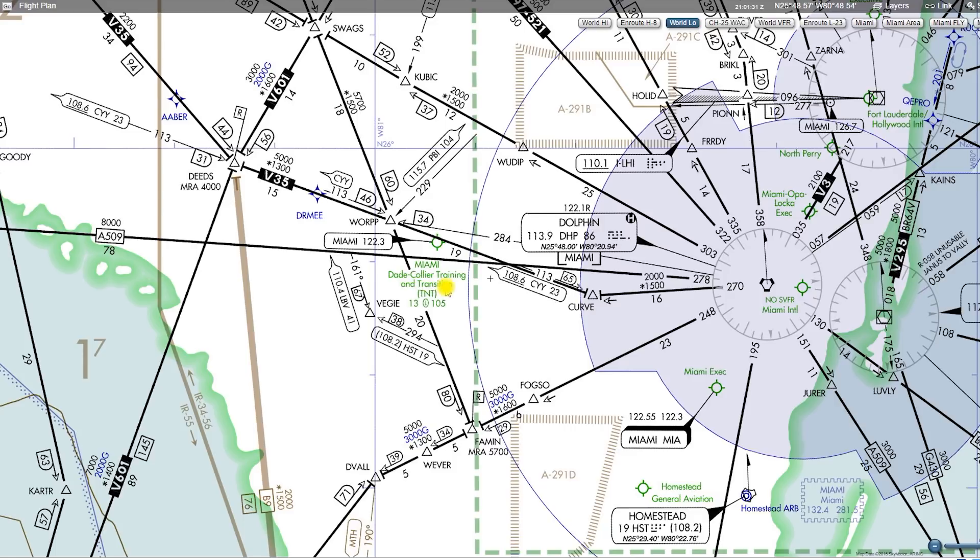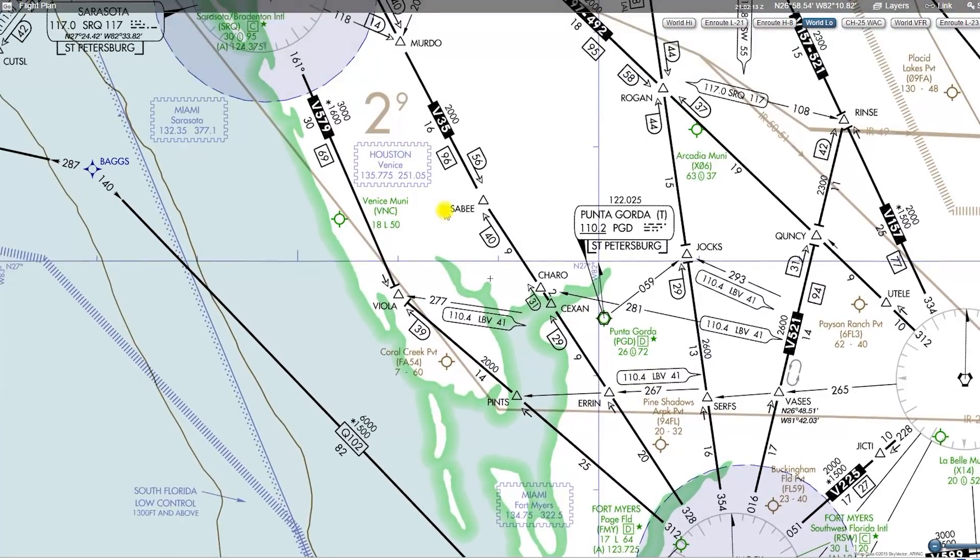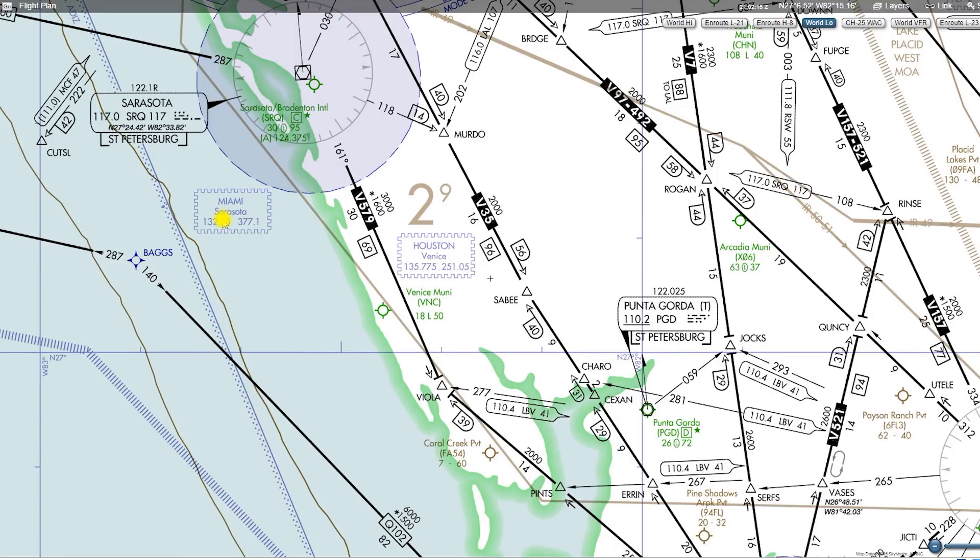We can see here that we have the Miami-Dade Collier Training and Transition TNT Airport. There are some instrument approach procedures going in there, and we also have this little box — Miami 122.3. This little box is an RCO for flight service, so you can contact Miami Radio on 122.3 when you're in this area. Some other RCOs to talk about would be these little boxes for ARTCC — Air Route Traffic Control Center. This is a Miami RCO, probably located at Homestead, and you can contact Miami Center on 132.4.